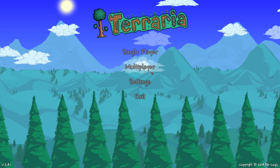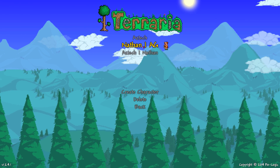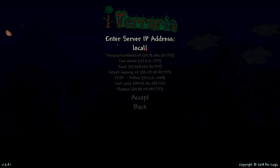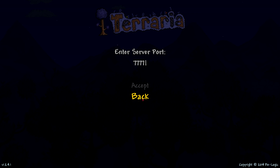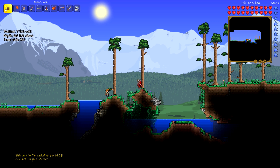At the main menu, you want to go ahead and click multiplayer, join, select your character, and then enter the word localhost lowercase, no spaces, and then accept. Enter your port, and there we have it — you have successfully joined as a host.